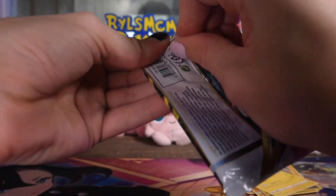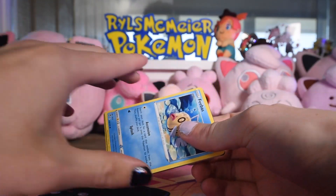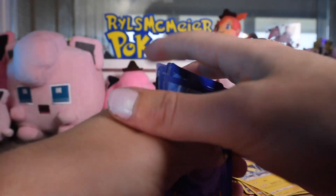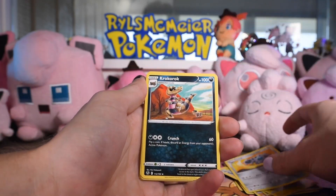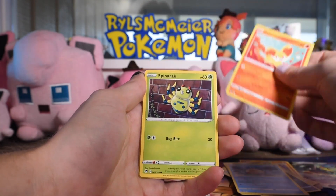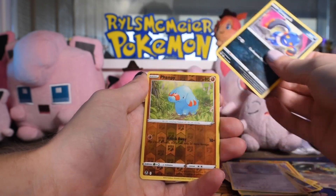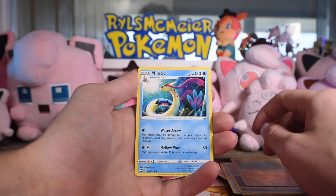Silver Tempest. There's another code — if you want all my codes, subscribe and you can just take them all. Clang, Korokok — I think that's how you're supposed to say it — Anerith, Phoebus, Finnegan, Spinarak, Beldum, Croagunk, Fanfy as our reverse, and Melodic as the rare.